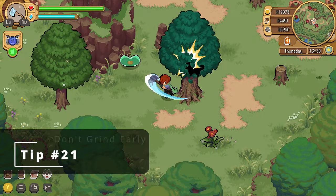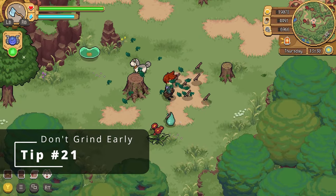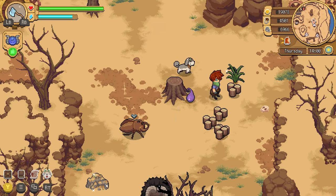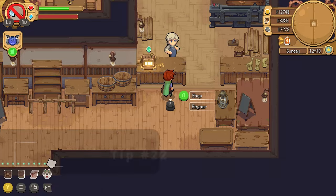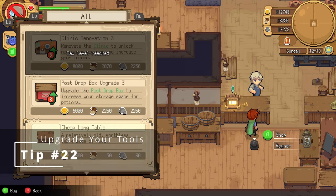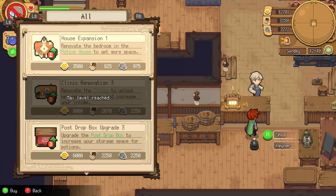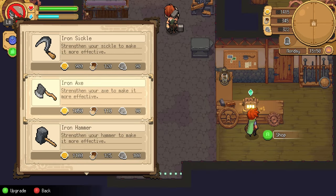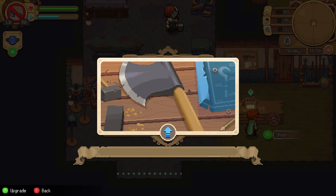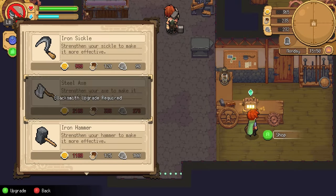Each new zone of the map drops substantially more wood and stone than the previous one, so there's really no need to spend a ton of time in early zones hoarding wood and stone. There are a lot of upgrades in this game and they can get very expensive very quickly, but fortunately almost all of the upgrades are optional. The main upgrades to focus on are your tools — always max them out as high as they can go as soon as possible, as this will allow you to gather more resources faster.